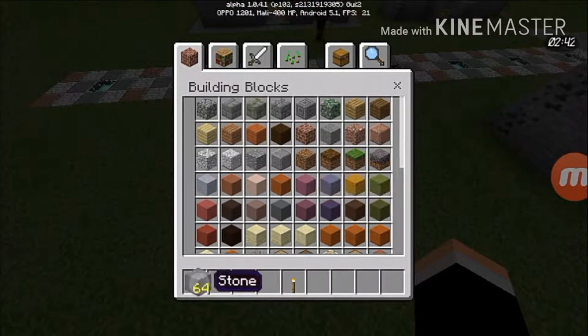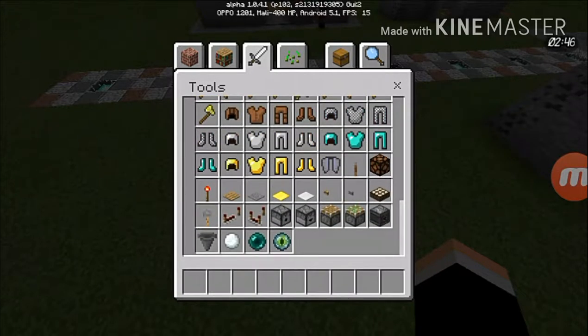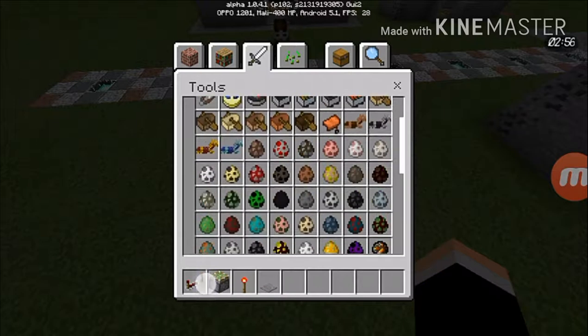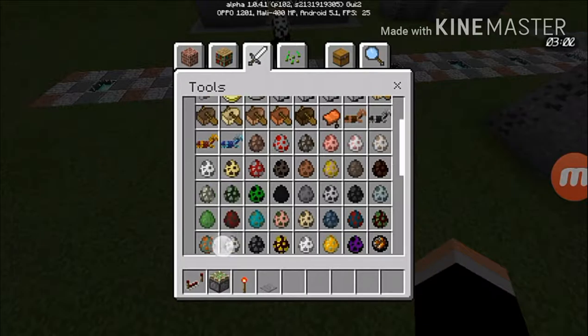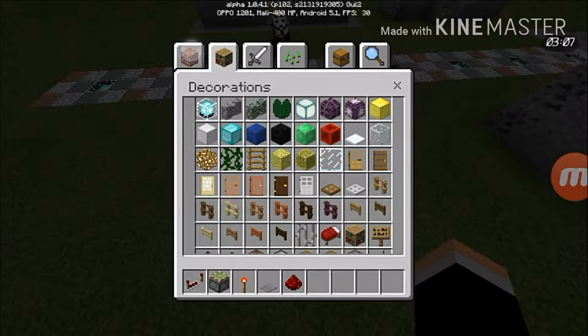So let's get the materials we want. We want a redstone repeater, redstone torch, pressure plate, and redstone dust. You think guys I can't speak because — as a Filipino they call that 'bulol.'